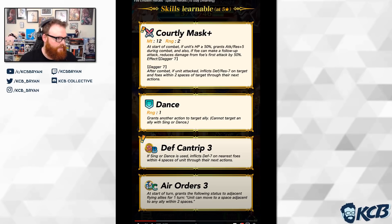Alright, so Courtly Mask. At start of combat, if unit's HP is greater than or equal to 50%, grants attack and res plus 5 during combat. And also, if foe can make a follow-up attack, reduces damage from foe's first attack by 50%. Why are we having all of these damage reduction skills popping up all of a sudden? It started with Repel and stuff, and it has just gone — it's everywhere now. I feel like we've had at least one of those types of skills every month since April or May.